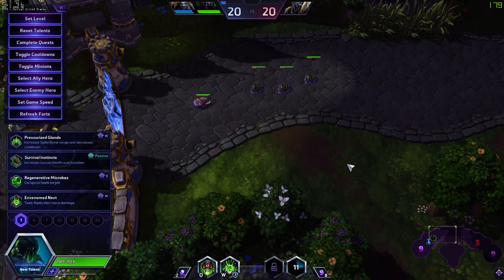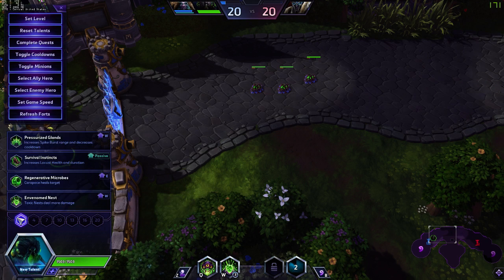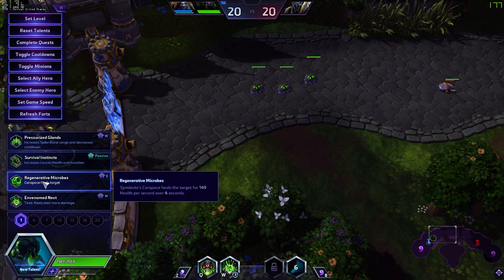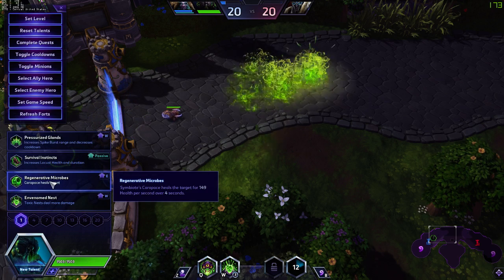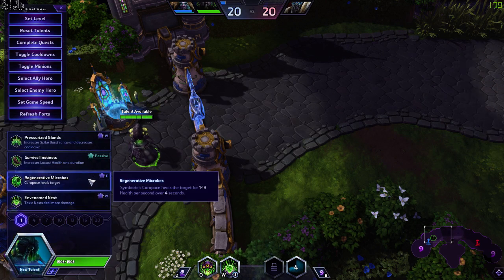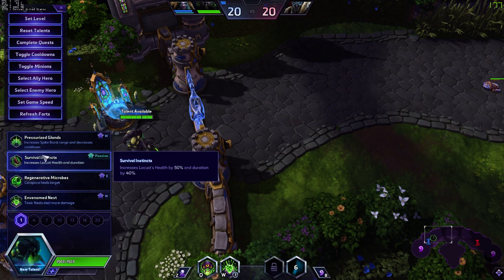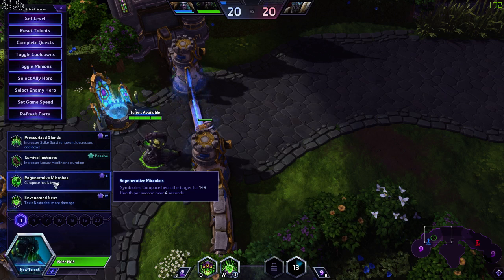Let's go over Abathur's talent builds. The only build that I really think isn't viable is the E-Build — it was nerfed recently because it was kind of bugged and stronger than intended. Something important about Abathur is that a lot of his talents synergize with other talents. If you go one type of build, you're usually going that build through most of his talent tiers. It's not like you just take the best talent at each tier — you have to actually synergize with the rest of the talents you take.